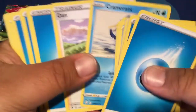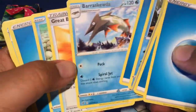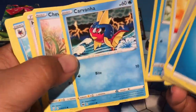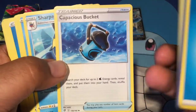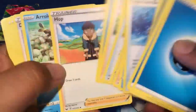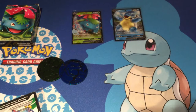Some cards do around 50 damage. There's a Volcanion in here - 130 and does something from your hand. This Jolteon, the art is pretty cute, actually pretty cool. Capacious Bucket - having one of those is great, and there's actually two in here! Two Capacious Buckets, really cool - just helps you get Water energies.